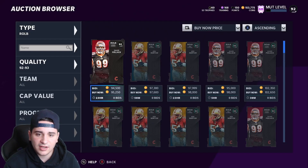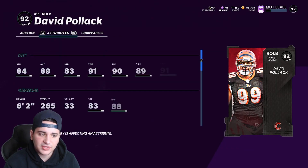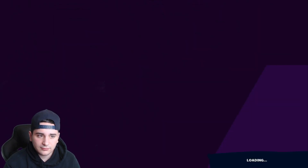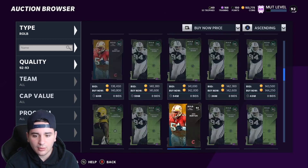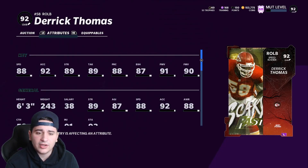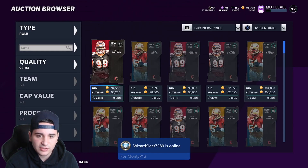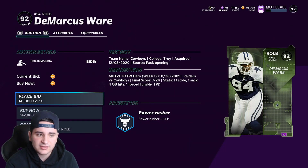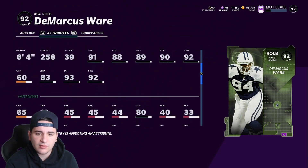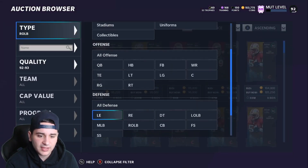For right outside linebacker, I'm going with Lawrence Taylor still. Actually, I'm not sure — depending on these other cards. I might stick with Lawrence Taylor, or DeMarcus Ware. This Derrick Thomas card is probably the move — 88 speed, best probably, though his zone coverage isn't great. DeMarcus Ware has 89 speed — that could be it. His zone coverage is awful but he's got 89 speed. It really depends on what you prefer. That's it for the linebackers.